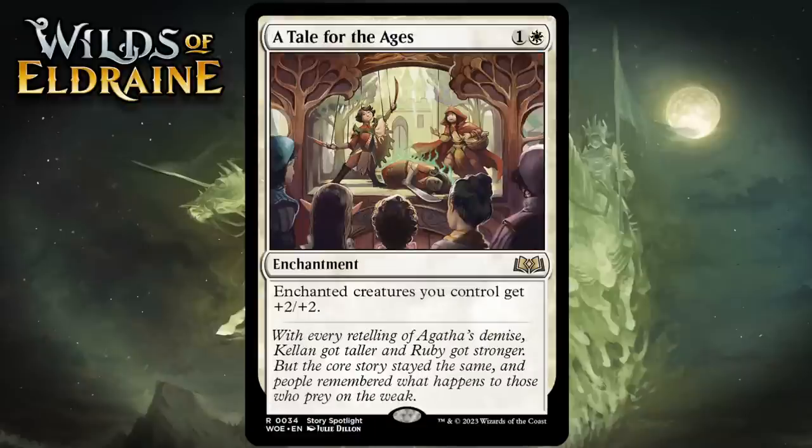Next up it's A Tale for the Ages, which for 1 generic and 1 white is a rare enchantment. Enchanted creatures you control get +2/+2. Even with all the auras in this format, I have a hard time getting behind a card that does nothing but buff enchanted creatures. It doesn't do anything on its own, making for a pretty miserable fail case that will come up often even in an aura-heavy set. Giving it a D.